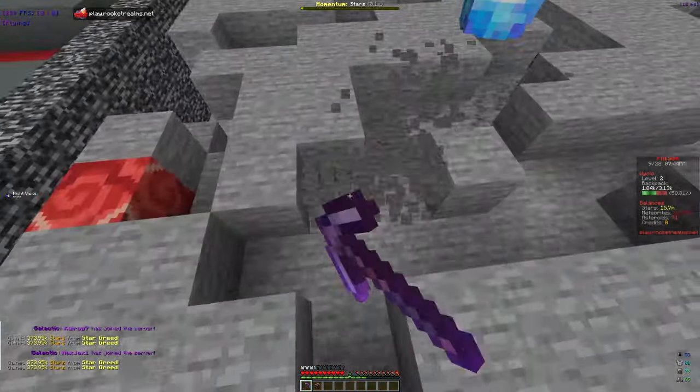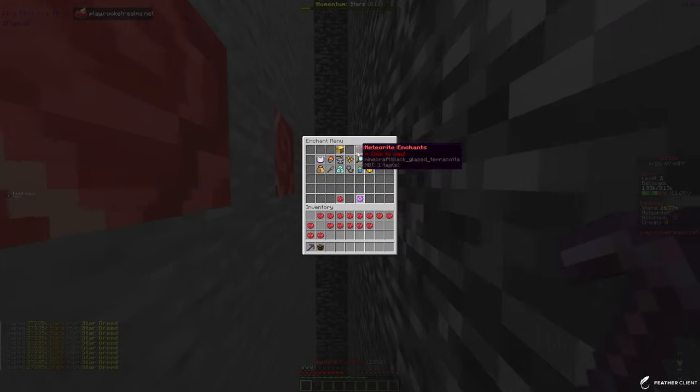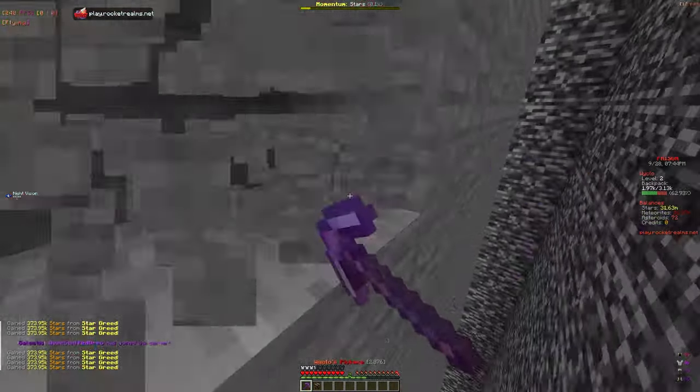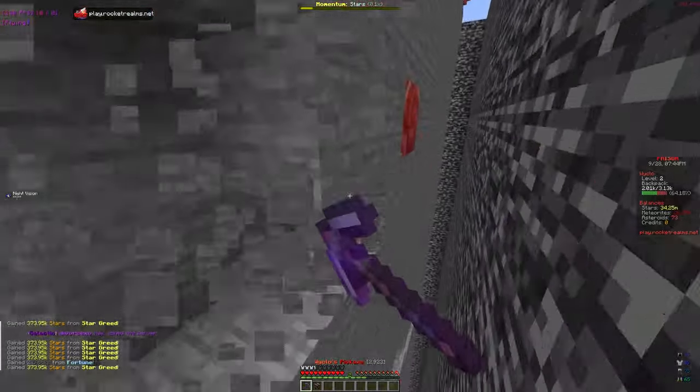We're getting so many stars right now — millions per second, which is actually pretty insane. In the meteorite section, we need pickaxe level 25 to purchase the first meteorite enchant, so we've got to keep grinding. Once we get to level 10 that's a big milestone because we'll be able to get the Hammer enchant.